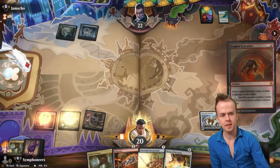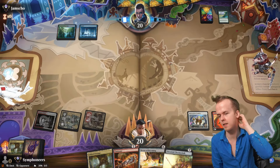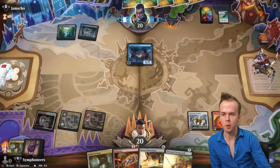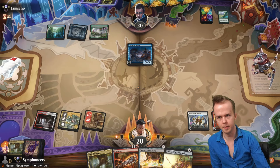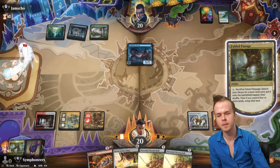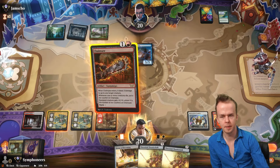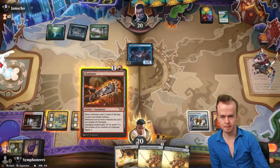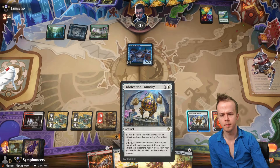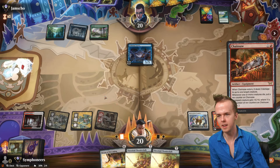Legion Extruder to the face. Just get some artifacts down because we do care about an artifact count in some cases. One-mana Telurian Terror — okay, this is fun. Fabled Passage — crack Fabled Passage, grab a white source. You don't do anything, that's the problem. Other artifacts with mana value X — just looking at if we could reanimate a Nexus of Becoming.